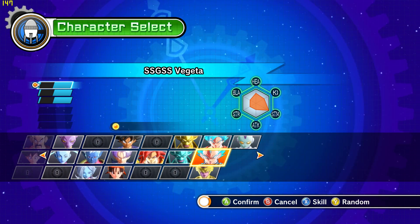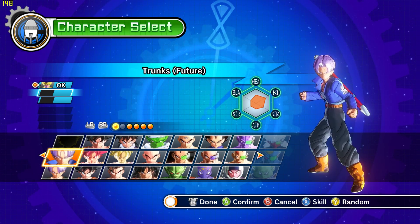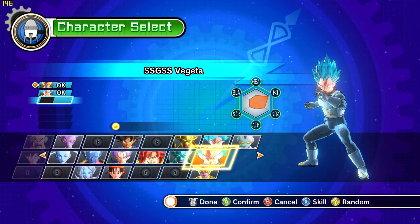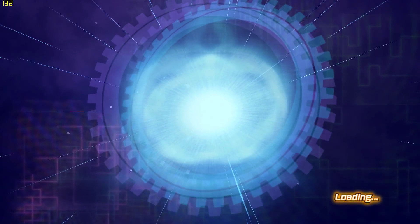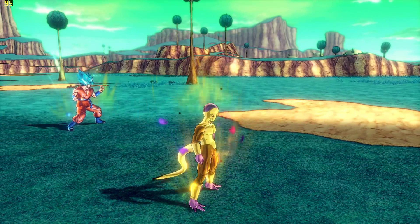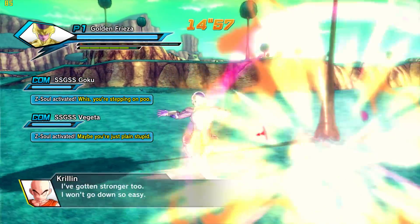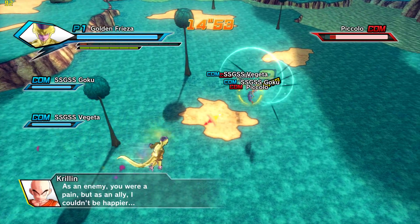I'm going to try out Golden Frieza first, and then I'll do some Super Saiyan Goku, maybe Vegeta, just to show you guys some of the gameplay of the DLC that you may be interested in purchasing if you decide to get this game. The game looks stunning, honestly. I really like this Golden look — it actually looks totally boss.